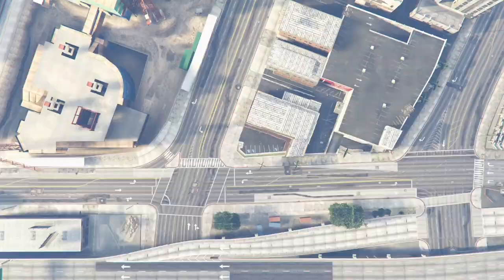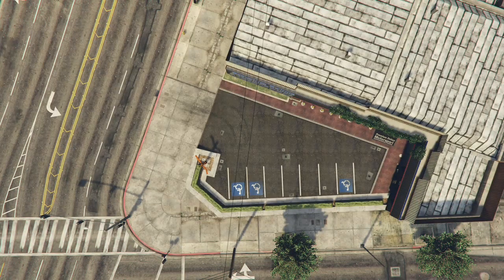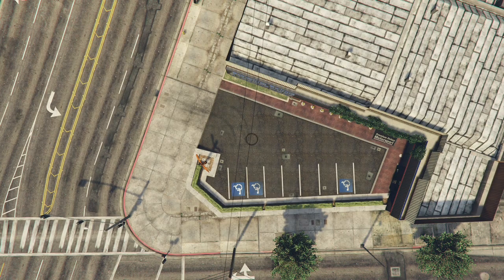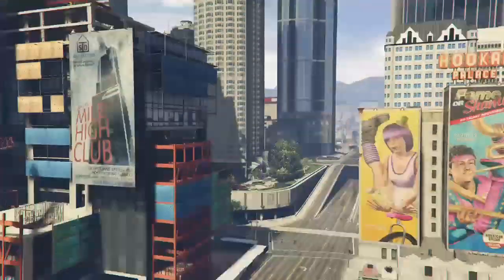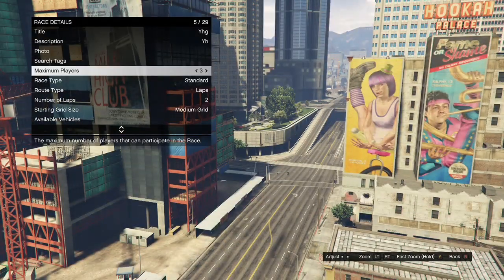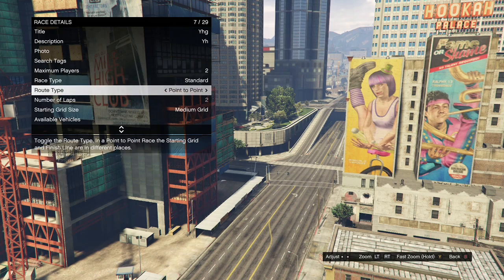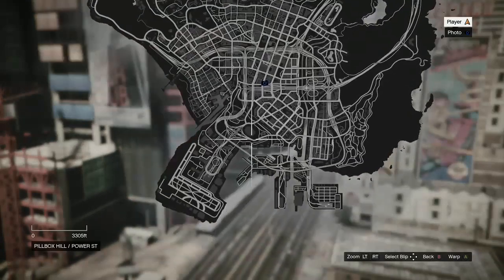When you get to Creator, go to Create a Race, then go to Land Races. When you load in, click on Race Details, fill out the title and the description — it doesn't have to be anything specific, just random stuff. Take the photo, then put the maximum players on two, and put the route type on Point to Point. Then hit your pause button and warp over to the airport.